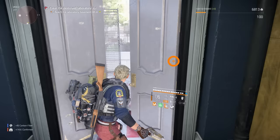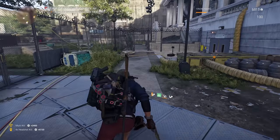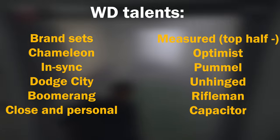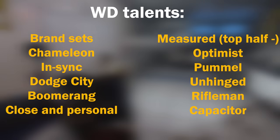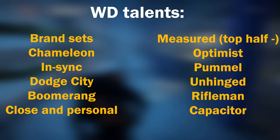In addition to these intrinsic sources of weapon damage, there are some talents that give weapon damage increases. These are: brand set bonuses (for example Fenris assault rifle damage), the Chameleon talent, NSYNC, Dodge City Gunslinger's Holster, Boomerang, Close and Personal, Measures (with the top half reduction), Optimist, Pummel, Unhinged, Rifleman, and the Capacitor.